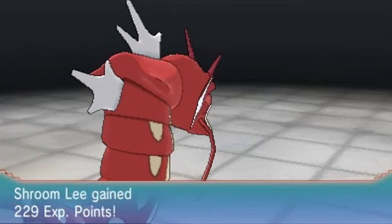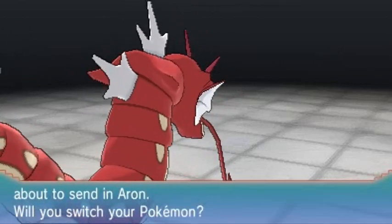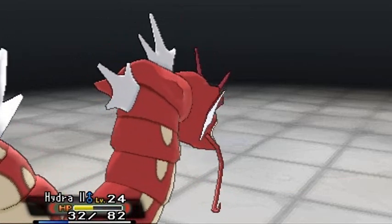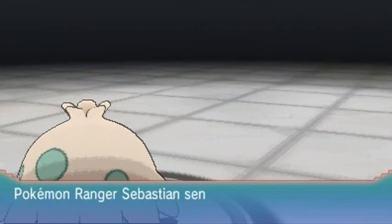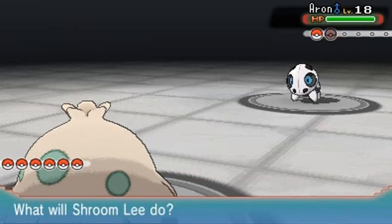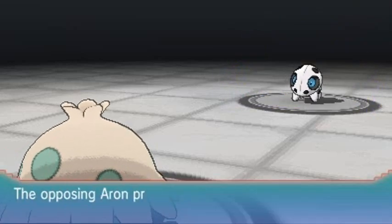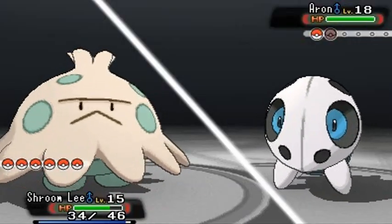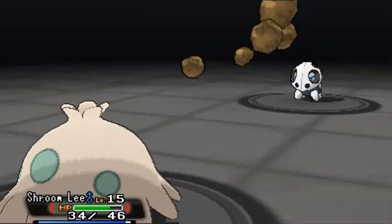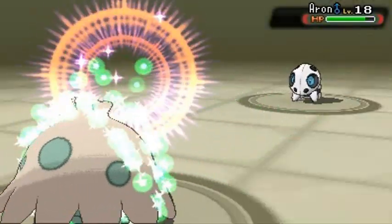Sebastian sends out Aron next, so switching back to Shroomlee. Aron is a Rock-type Pokemon. Using Mega Drain but Aron keeps using Protect. Eventually Mega Drain connects, then Aron hits back with Rock Tomb which slows us down a bit.